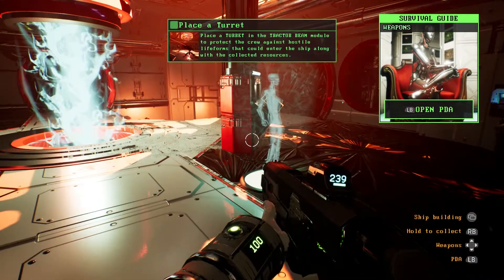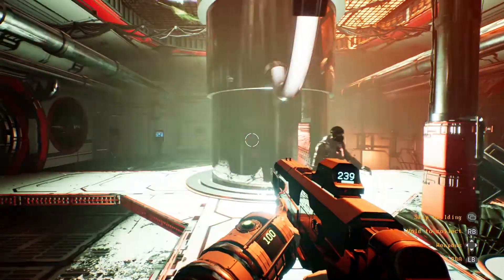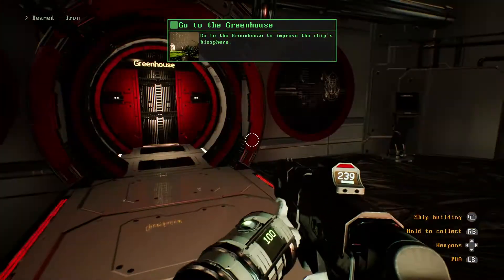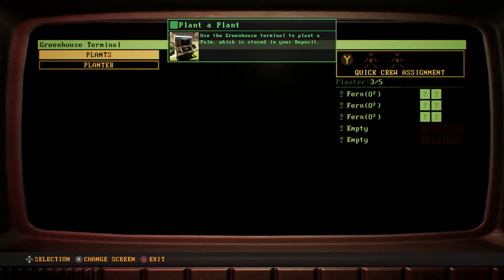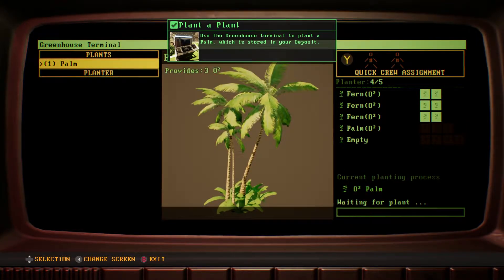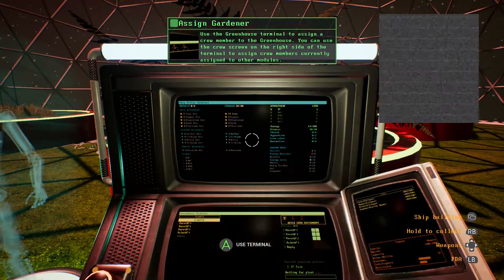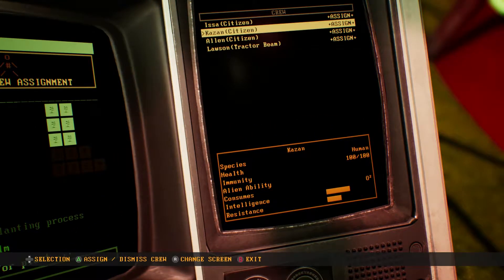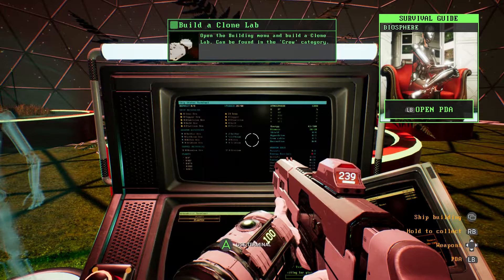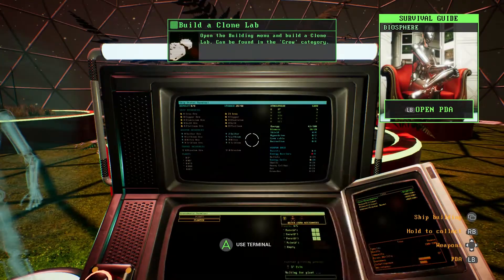Place a turret in the tractor beam module to protect it — that's a very wise idea. Let's place it right here. Resource acquired. Improve the ship's biosphere — use the greenhouse terminal. Use the greenhouse terminal to plant a palm which is stored in your deposit. I can plant a palm! Let's get some nice O2 going here. Job assigned. There we go.